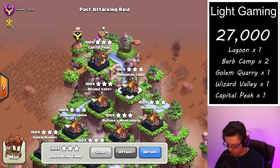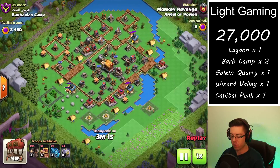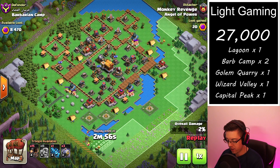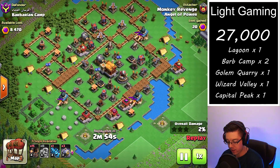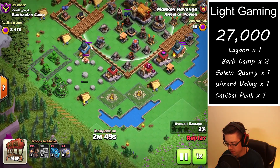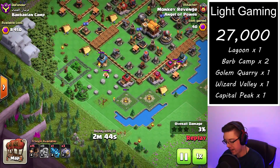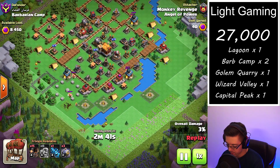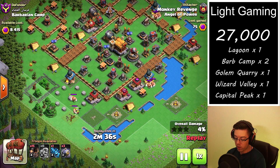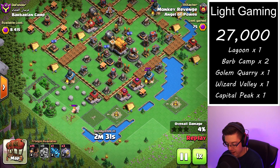Let's jump right into my favorite base to hit, which is the Barbarian Camp. This one is pretty close to the standard layout. They do have these centralized air bombs which is a little bit scary. However, with just one Barbarian we're able to clear these two buildings and open up an entire left-hand side of the base. We're just waiting for the Barbarian to go down because we don't want the Barbarian, being a ground troop, to spawn a ground skeleton out of the graveyards.